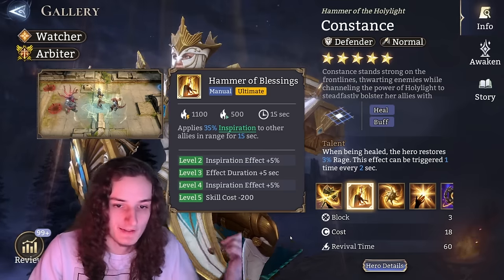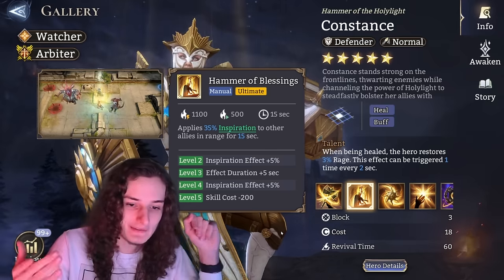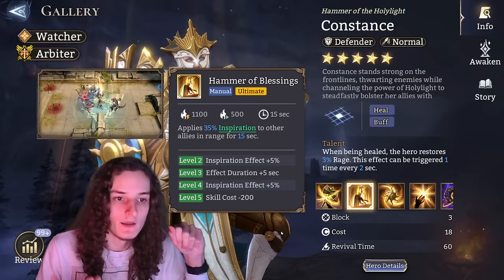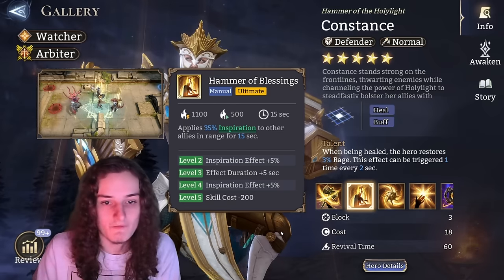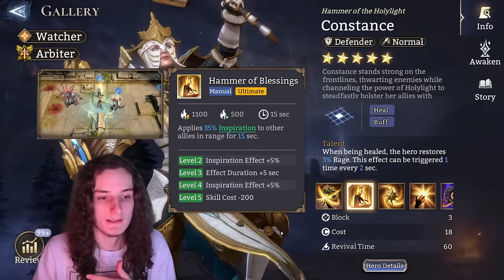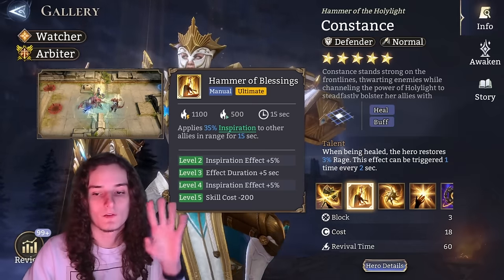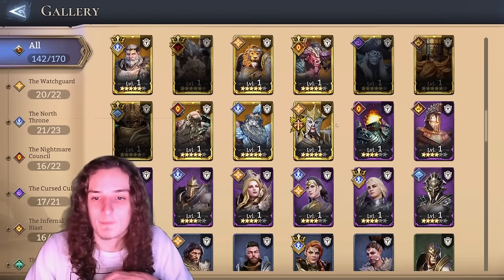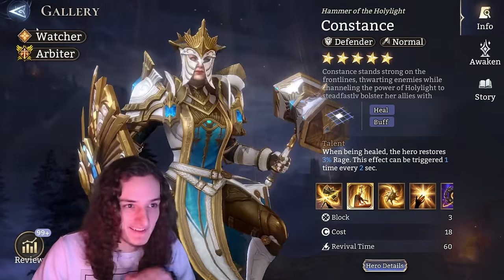Constants, as an inspiration buffer, it's quite important to get the max inspiration effect — so level 4 on her ultimate, plus the reduced skill cost. The reduced skill cost on Constants is really important: if you're using her for gate boss because you don't have a Dolores, you need that 900 instead of 1100 cost to cycle rage properly. Maxing out the ultimate is crucial; the rest of her kit isn't as worthy. For me it took completely maxing everything to get her ultimate to max level.